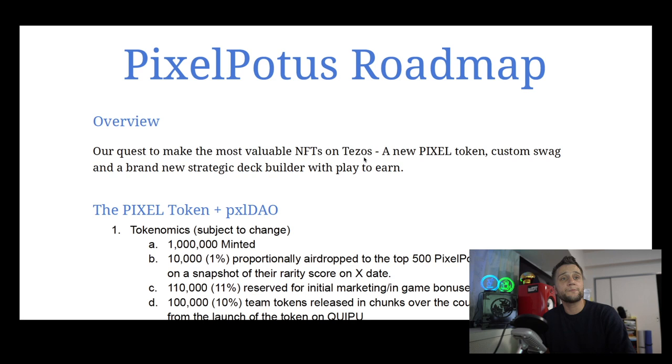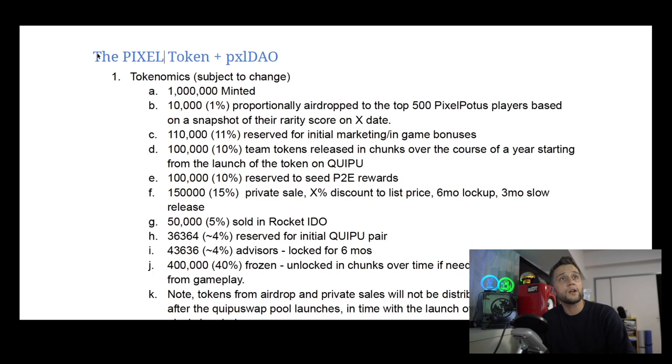So without further ado, let's go ahead and head over to this roadmap and take a look. I'll go ahead and explain the fine details and how things are going to work with this new release. Here's the Pixel POTUS roadmap, and it looks like there's now going to be a new token called the Pixel Token, along with a Pixel DAO.